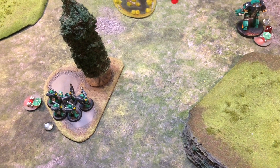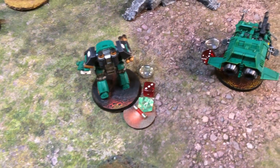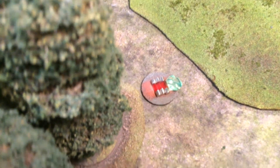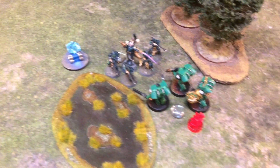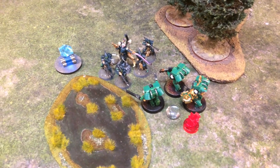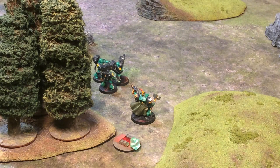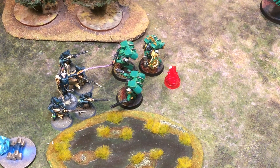End of turn three: the battle brothers hold three objectives — a full squad on objective five, the center objective one with damaged vehicles, and the support squad on objective three. The dark elves still hold objectives two and four, but their assault brothers are pinned. It looks all but over for the dark elves. At the start of turn four, the master brother in destroyer armor teleports onto the battlefield to reinforce objective three and support the support brothers.